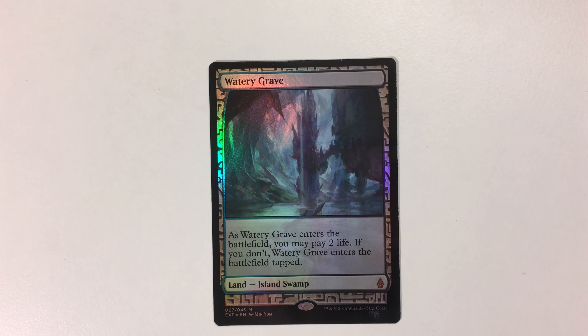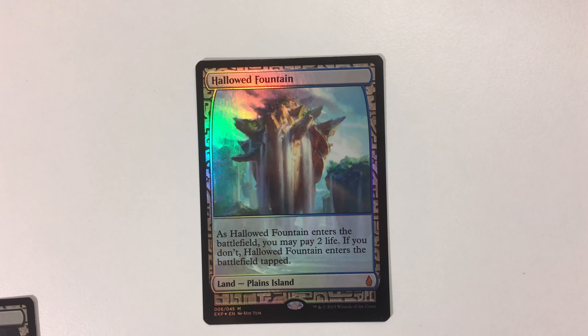The Angel of Serra was probably the highest-valued card in this show and tell. But I did get an Expedition Watery Grave and an Expedition Hallowed Fountain.